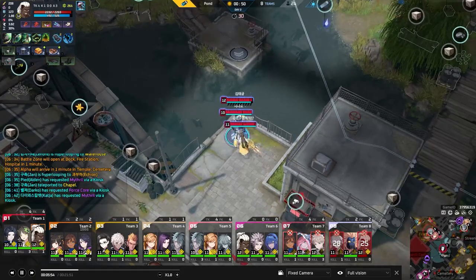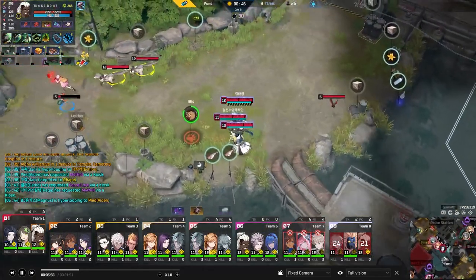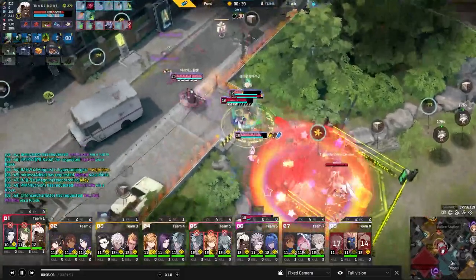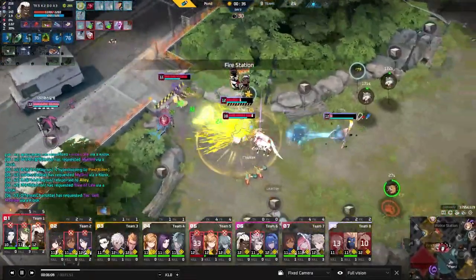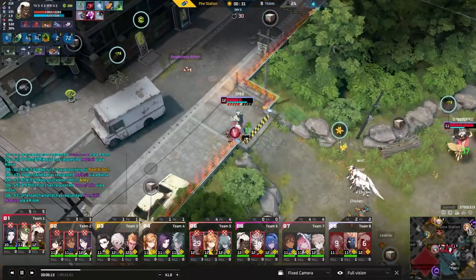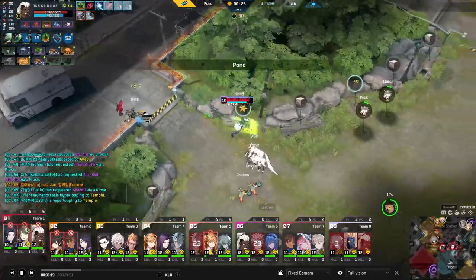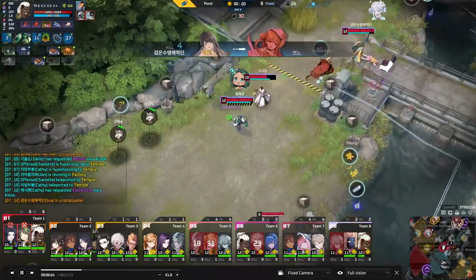It's a mix of factors — more prominent supports and the item pool also contributing. A lot of recent items are either mage-oriented with amp stats, or pure tank items. There haven't been many bruiser damage items that are prominently strong recently, which is pushing people away from the bruiser playstyle.